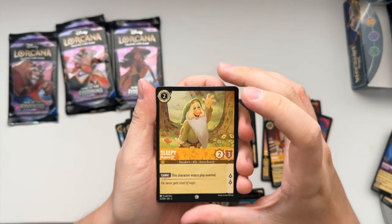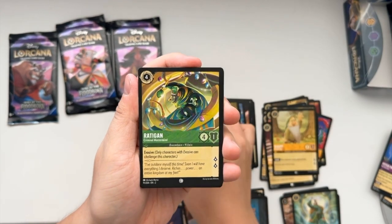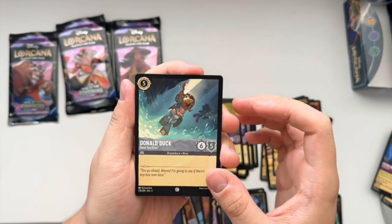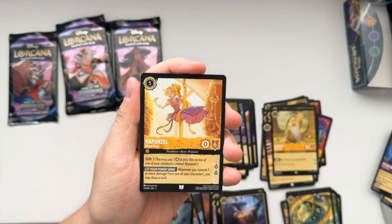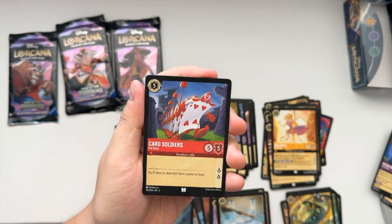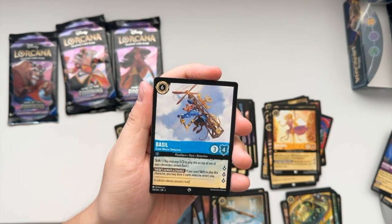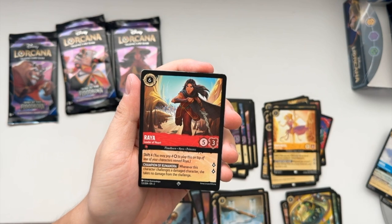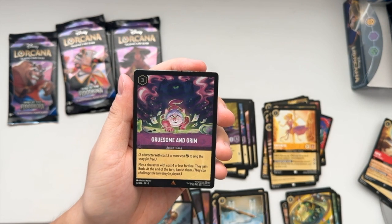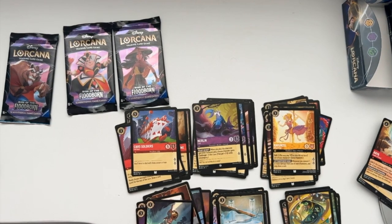Alright, we got Sleepy Nodding Off, Merlin Crab, Go the Distance action song, Ratigan Criminal Mastermind, Gumbo Pot item, Donald Duck Deep Sea Diver, Rapunzel Gifted Artist, Fang Crossbow item card, Card Soldiers Full Deck. We got ourselves a Super Rare Basil Great Mouse Detective, and another Super Rare Raya Leader of the Heart, and a Rare Foil Gruesome and Grim action song card - really nice pack right there. Got two Super Rares and a Rare Foil card.